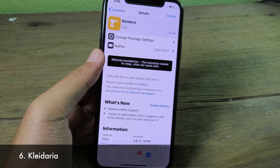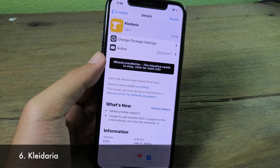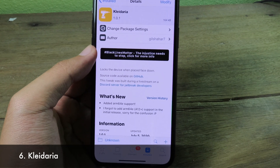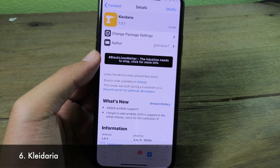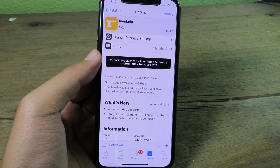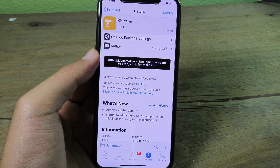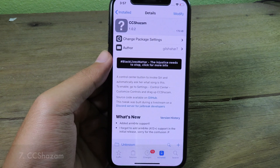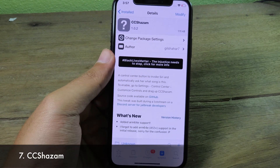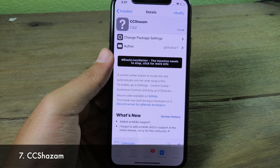This tweak lets you lock your device by fetching your phone down — just flick it down and your device locks. For me it didn't work; I'm not sure if I missed a step, but you can try it on your device and hopefully it works for you.